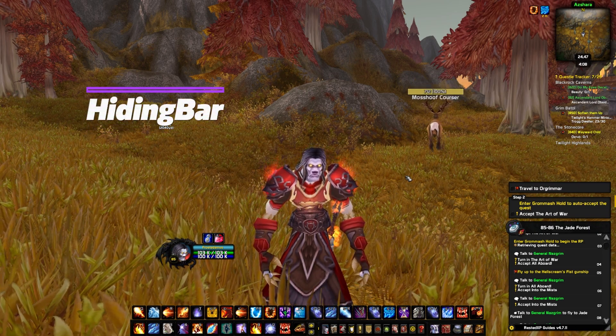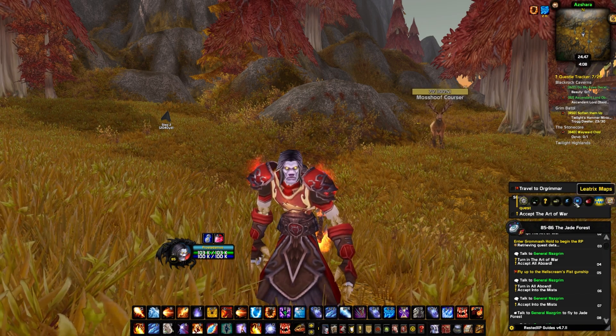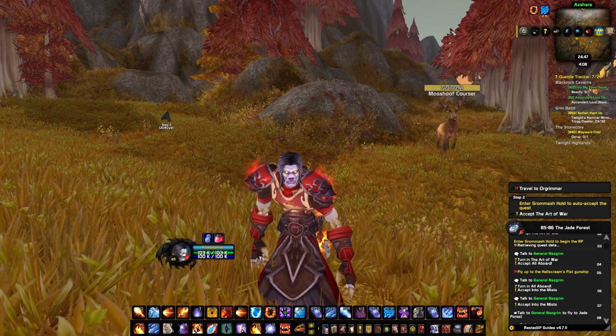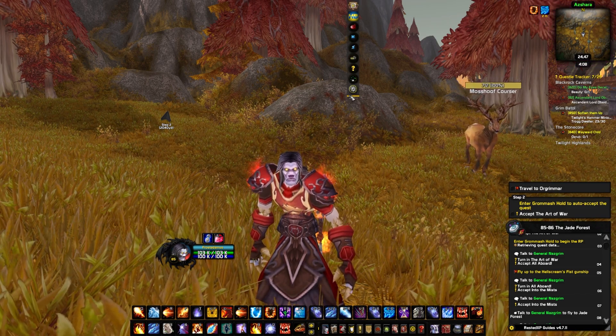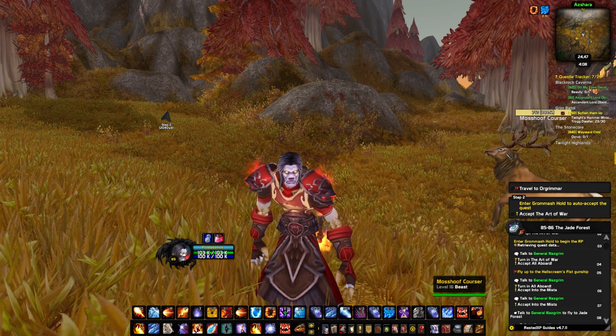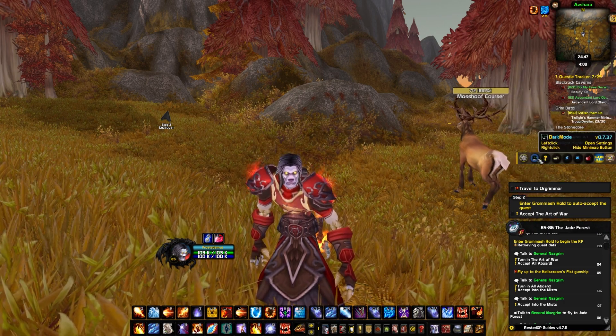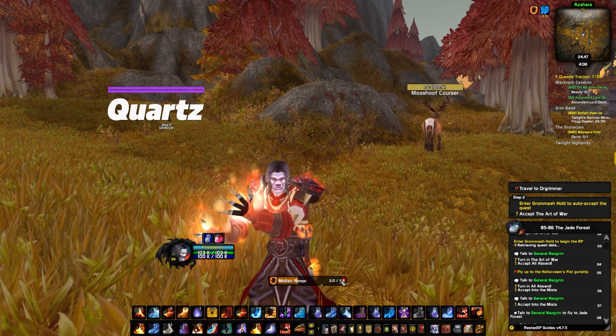Moving on to the next one, we have a hiding bar. As you can see, this yellow thing here — you can move it wherever you want and it pops out your minimap buttons. So we can keep the minimap really clean. I usually keep it around here somewhere, and then whenever I need to access my minimap buttons, I just hover over it and then we open things that we don't know the command for them to open.